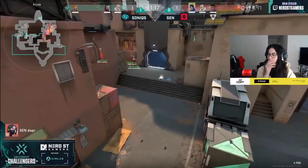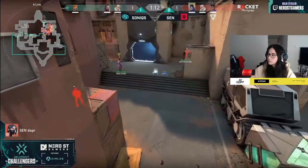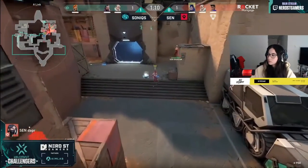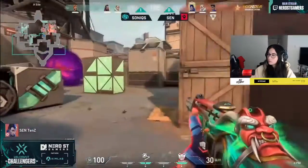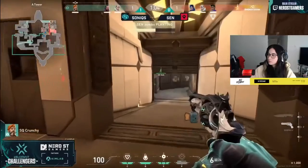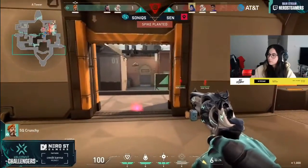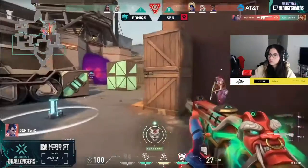Three bodies trade out, two for two. Sentinels don't know if they want to commit — looks like they are. Fake Yoru steps into the truck. Where are the rotations from Sonics? I think they're not fully sold on the fact that this is an alibi — I think that's partly due to TenZ tossing up those fake footsteps. Now rotations surely have to come in.